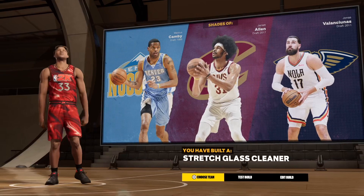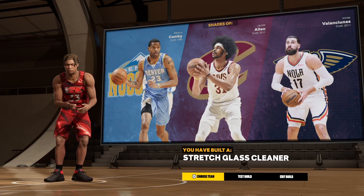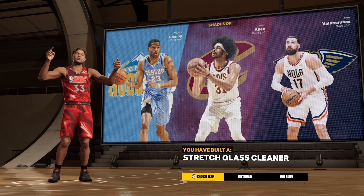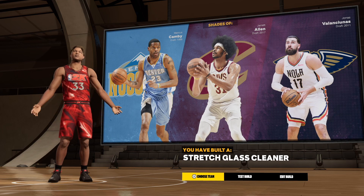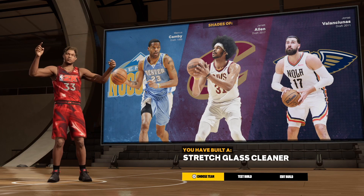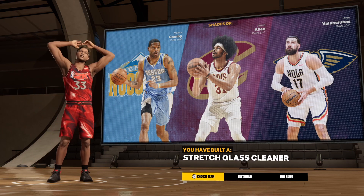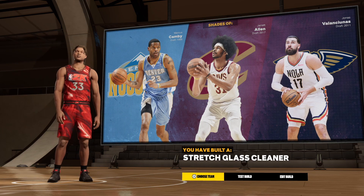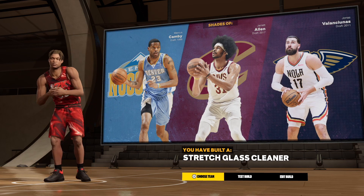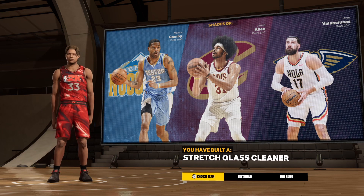You have created a stretch glass cleaner. Notice it doesn't say two-way, but it doesn't matter because you're going to have Anchor on Hall of Fame. People are going to try you in the paint, but you're going to have Anchor on Hall of Fame with that 99 block.